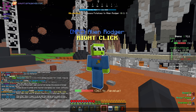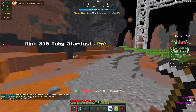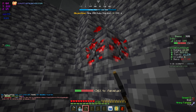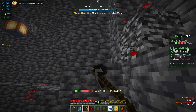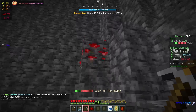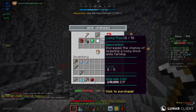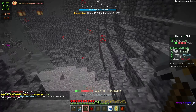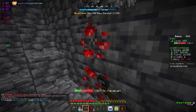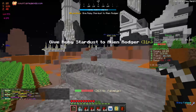The next task is 250 ruby stardust — this is the annoying part. If we go down into the caves, there's this redstone-like ore and we have to mine 250 of those. It takes about five seconds per block to mine, so it's going to take a while. But we got to get it done for the quest. I'll bring us back once we have all 250 of it.